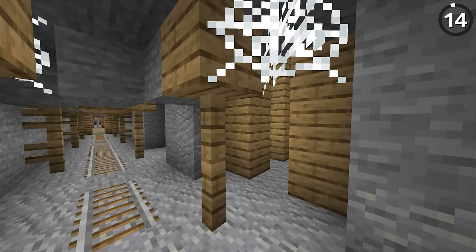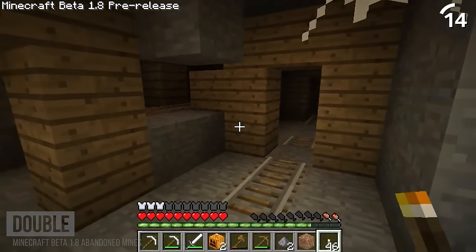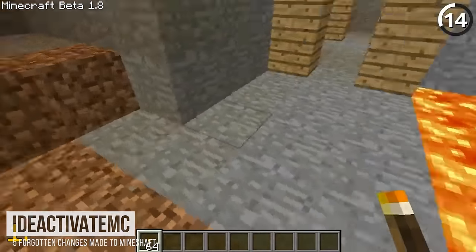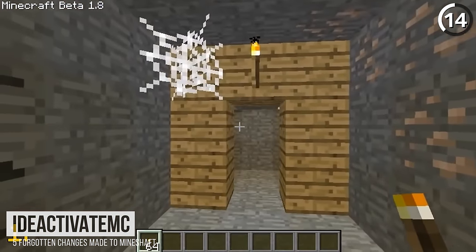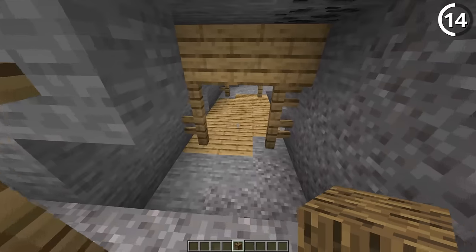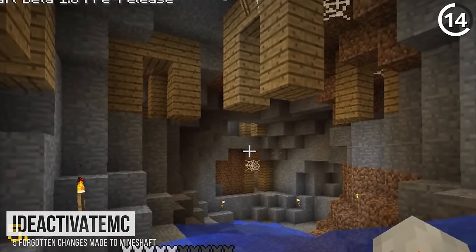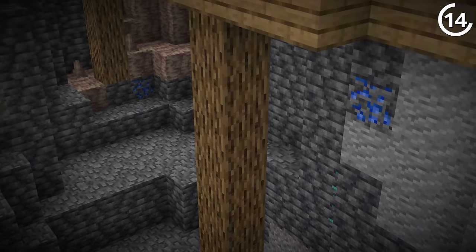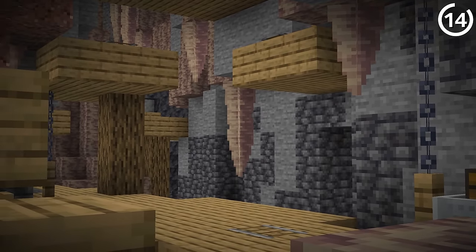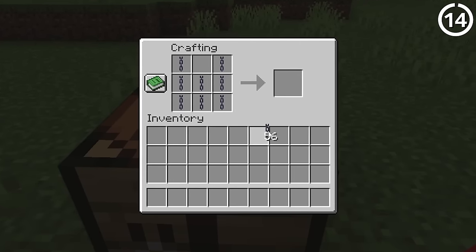Mineshafts in Minecraft went through a lot of different redesigns. Back in Beta 1.8, there were no fences in sight — the caves were supported by full wooden plank beams, which made it a lot more cramped. You could argue that's fair for the aesthetic, but the fence alternative really looks a lot better. And then in recent versions, mineshafts that generated in the air are no longer left unsupported. Instead, oak logs and chains were added to certain sections so they could fly up — which not only makes them look better, but adds a use for chains.